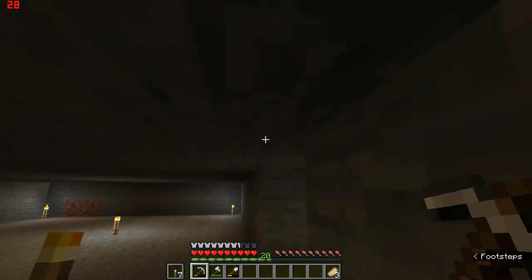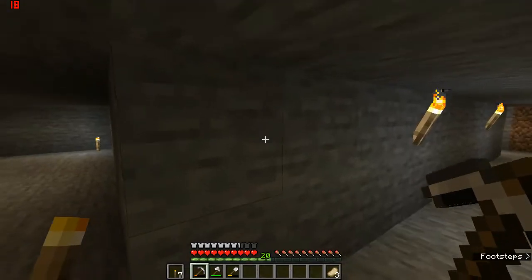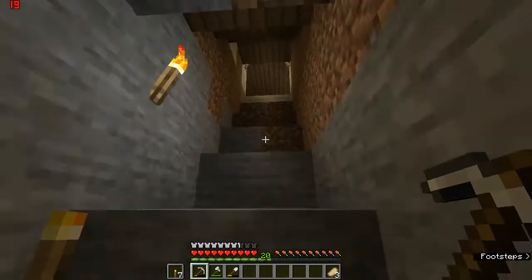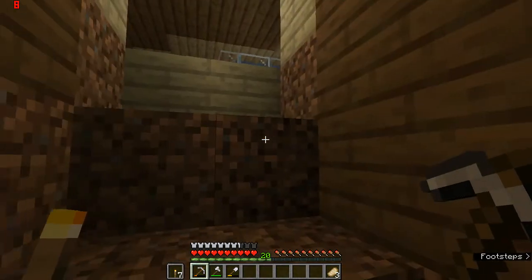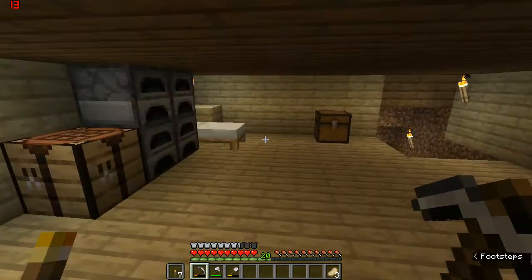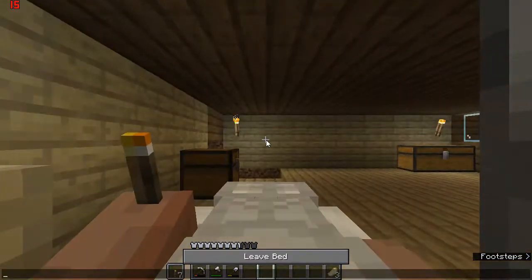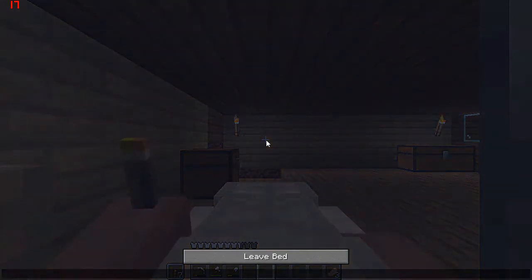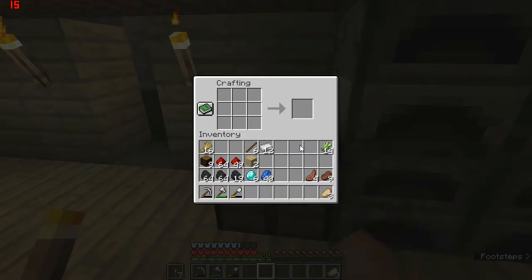We're going to make this three blocks high because then it looks better. This is going to take up a lot of pickaxes, so first we'll make a few pickaxes while sorting out the stairway. We also need to cut down a few trees. It's already night time so we'll go to sleep.